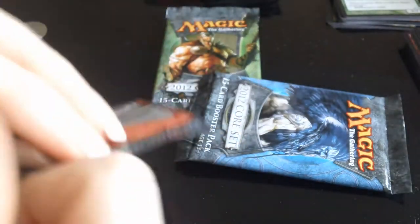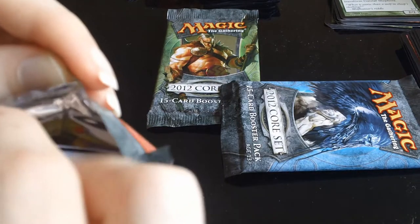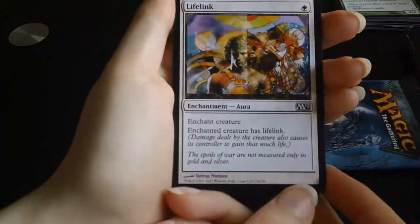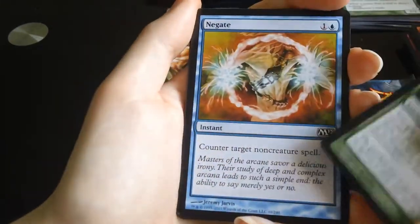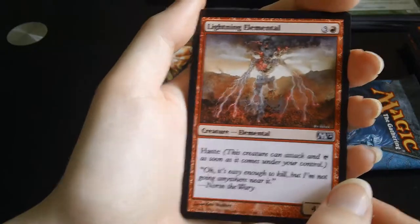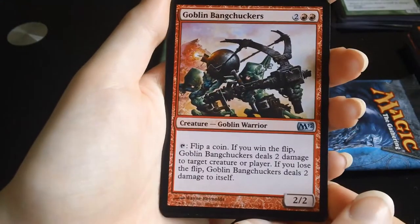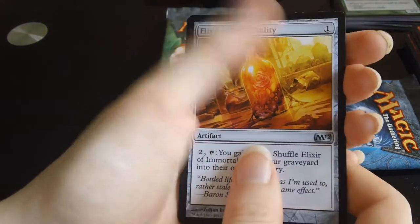Pack number two. The commons include: Stormfront Pegasus, Stampeding Rhino, Negate, Blood Rage Vampire, Giant Spider, Lightning Elemental, Pride Guardian, Reclaim, Glade Cover Scout. The first uncommon is a Kite Shield.